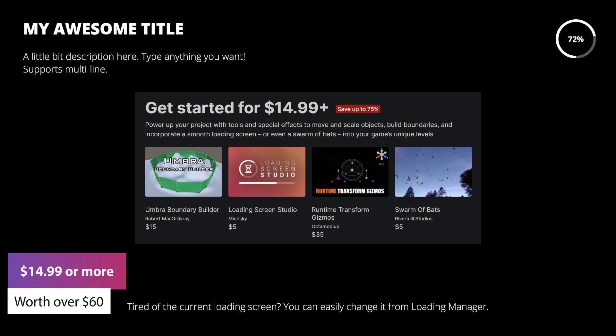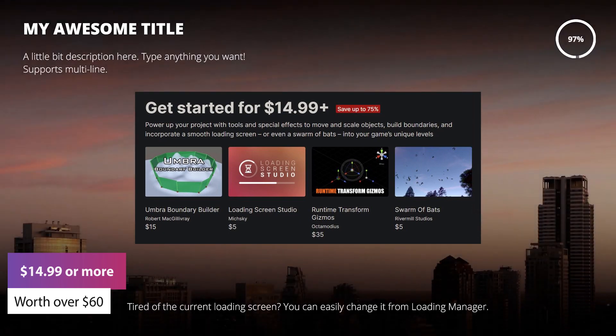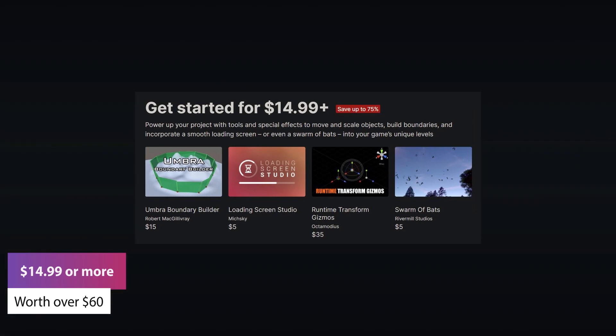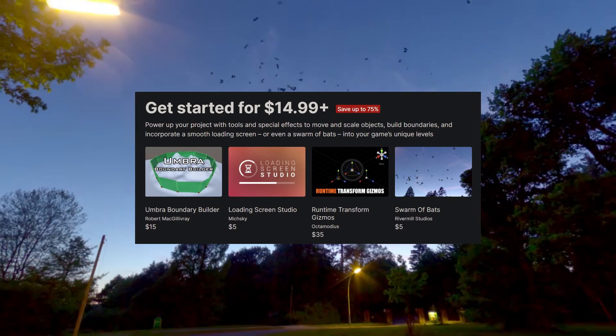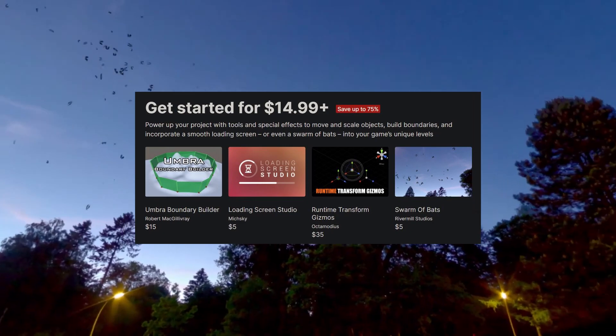The first set at $14.99 is worth a combined total of $60 if you were to buy these separately, and it includes Umbra Boundary Builder, Loading Screen Studio, Runtime Transform Gizmos, and Swarm of Bat.